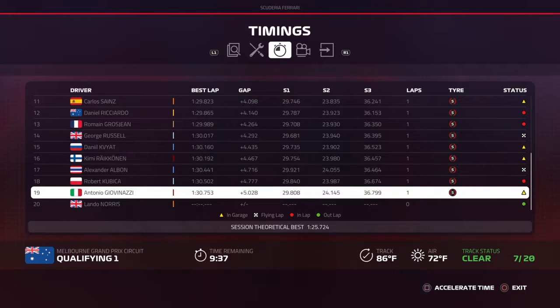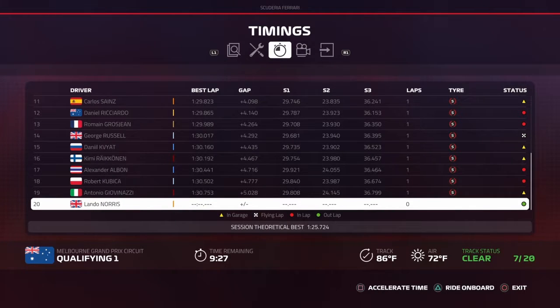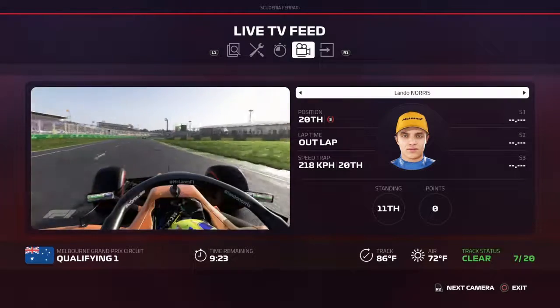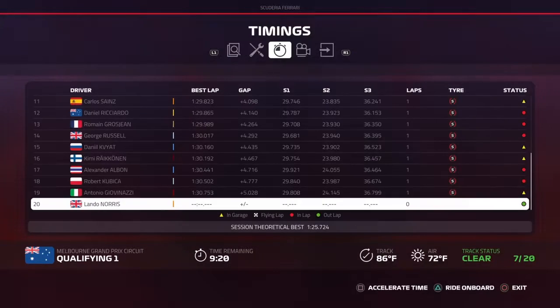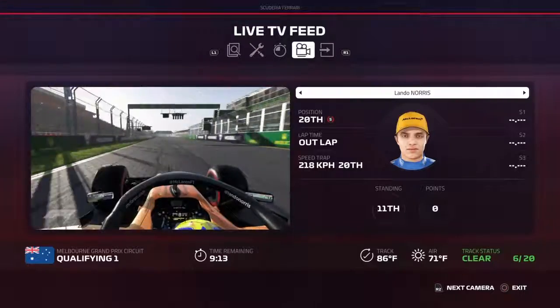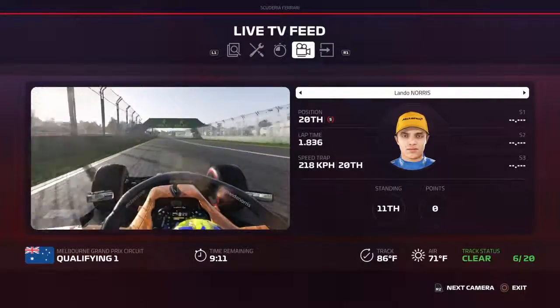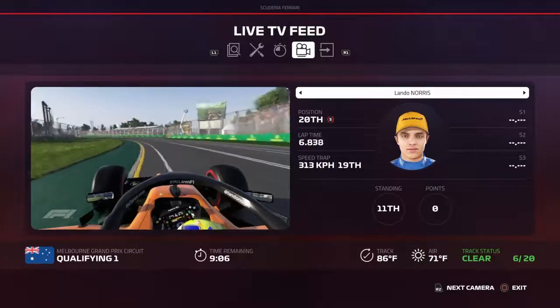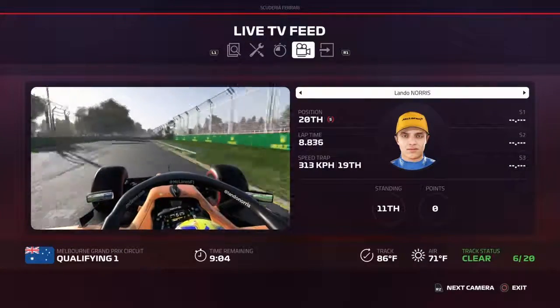Danny Kvyat is now at risk. The next car across the line will be Lando Norris — unless Lando is not out on track. Okay, he's starting his lap now. Lando Norris is on track at 218 kilometers an hour, about 19th quickest in the speed traps. Let's see what his first lap is going to be.